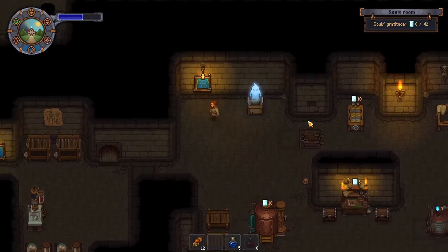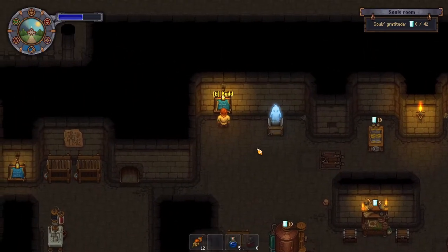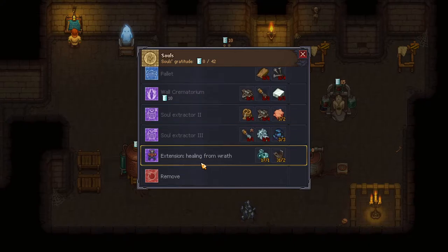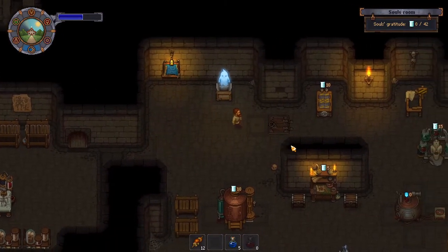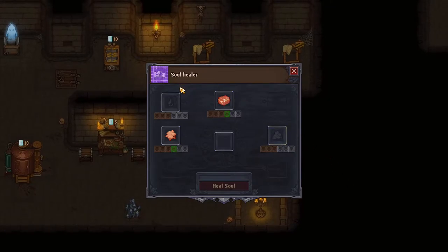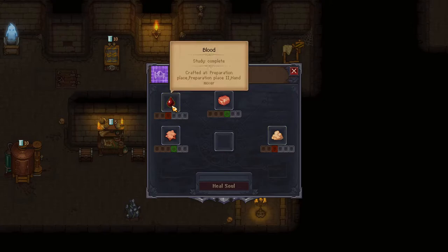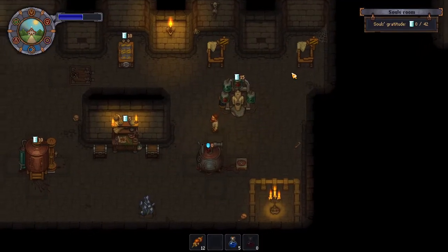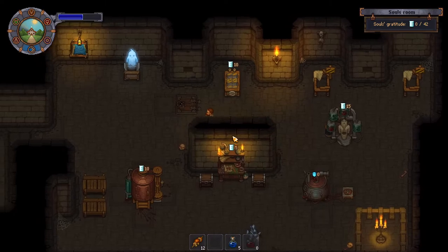Back up here. So we are adding gluttony — boom — adding wrath. Gluttony is fat, wrath is blood — that makes sense. Why are these green and these are not? Oh because I have something in... oh no, that's red. Oh, we could put the modified stuff in here right — if I use a modified blood.